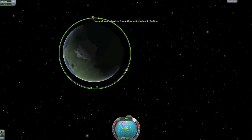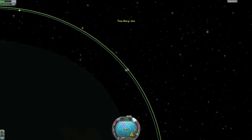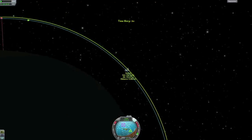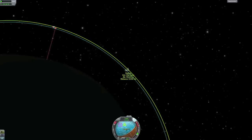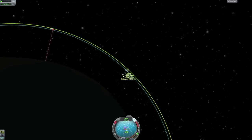We are getting relatively close to our target and the navball has now gone into target mode. This is when it shows you your relative speed to the target instead of the body you are orbiting. First I will slow my relative speed down by doing a retrograde burn. Then I will make a burn towards my target, trying to get the heading indicator as close to the target marker as I can.